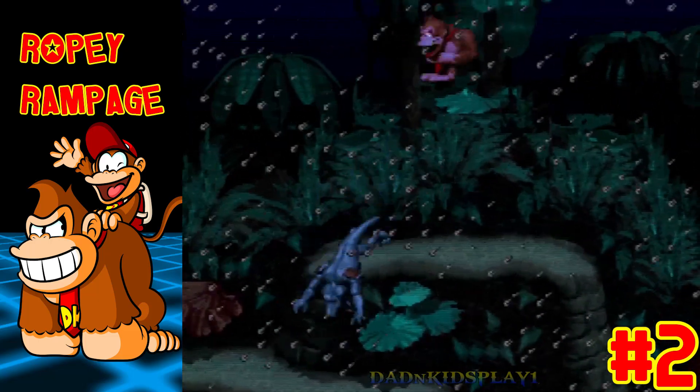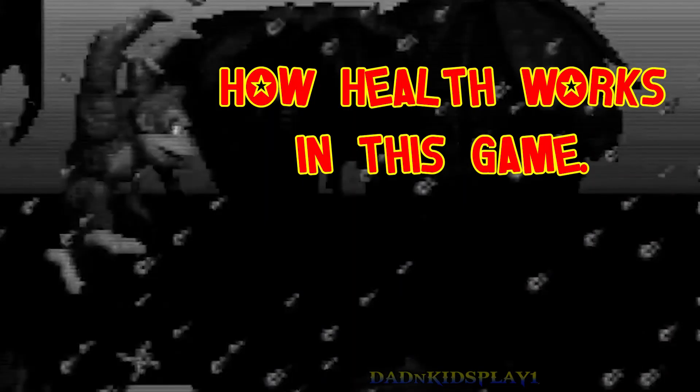So let's talk about how health works in this game. Each character only has one hit point. Anytime a character takes damage, they will run away. If both characters take damage, then you lose a life. In order to add your partner back to the team, you must free them from the DK barrel.